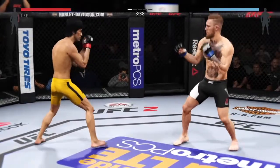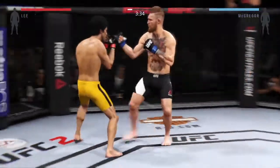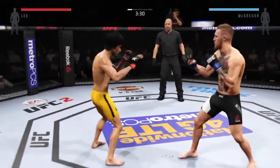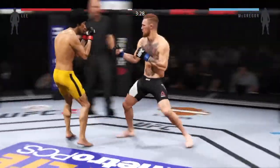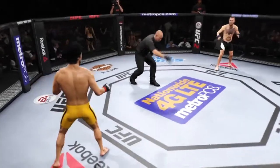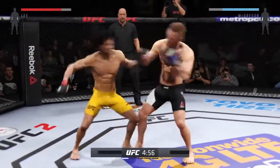He does a nice job blocking the head kick. Lee gets caught by the head kick. Good pro fighters always move well side to side. Remember, title fight — five five-minute rounds.